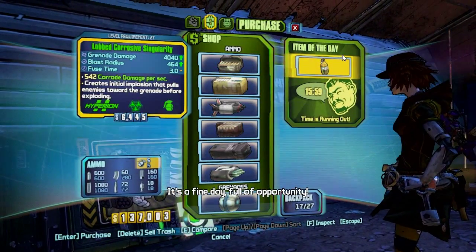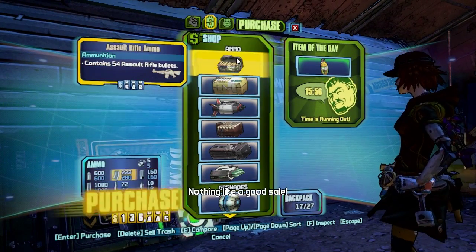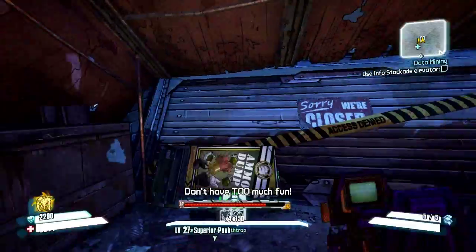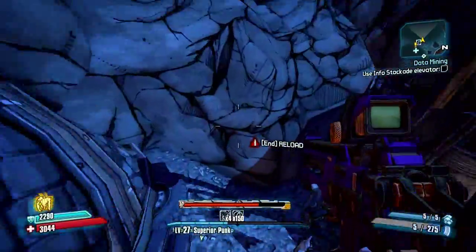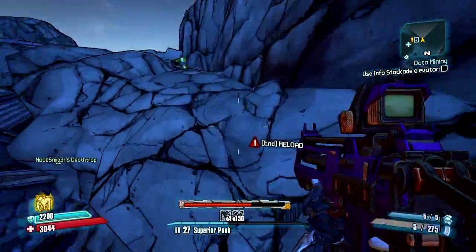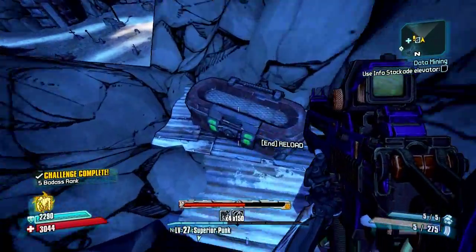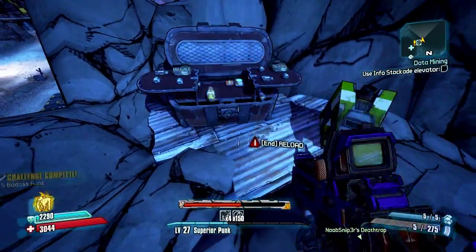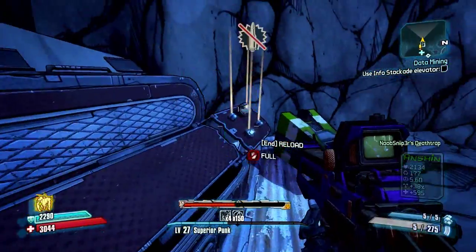This box can spawn a Loot Midget, so you have to be careful there. There's a couple of chests that we can grab here. The first one is a very easy one — all you're simply going to do is jump up here, jump as far as you can to the wall, and there's Claptrap's secret chest.